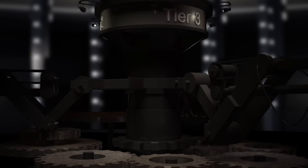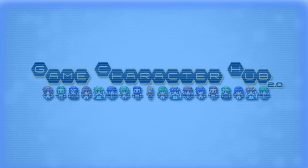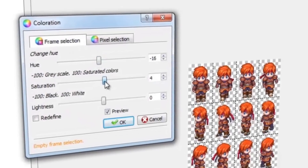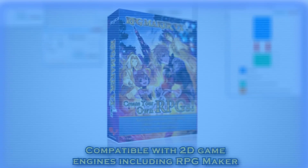If you can give enough to unlock the third tier of extras, you will also enjoy Game Character Hub — this helpful 2D game design utility will help you create and manage your art assets with great flexibility, as well as transfer sprites between the different versions of RPG Maker.